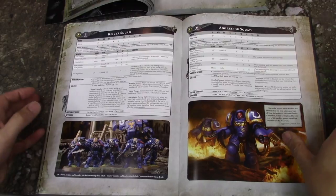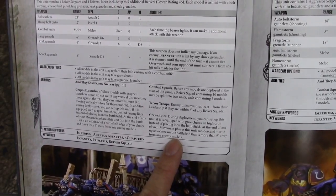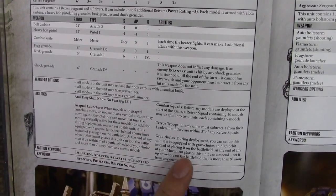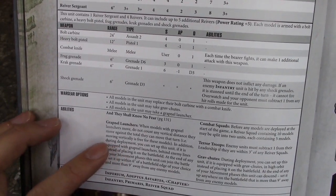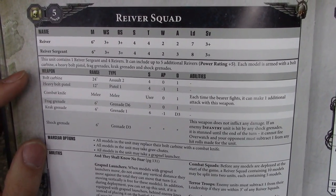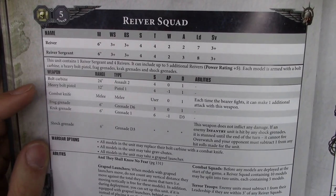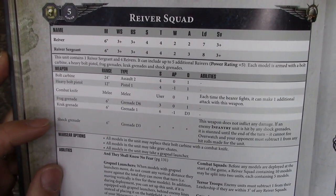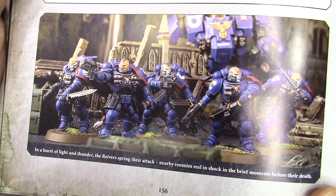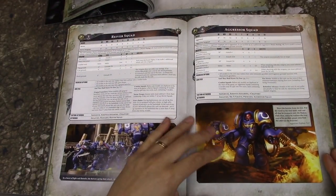Here are the new Reivers. They're kind of like scouts and can deploy via grapnel launcher — basically deep striking. You have to pay for the grapnel launchers, which are about 2 points each. The grapnel launchers also let you move vertically at the same speed, ignoring vertical distance. They have bolt carbines which are Assault 2 bolters, heavy bolt pistols with minus 1 AP, and shock grenades that make people minus 1 to hit. They also have 2 wounds, so not too bad.